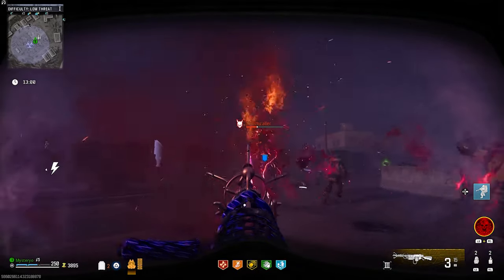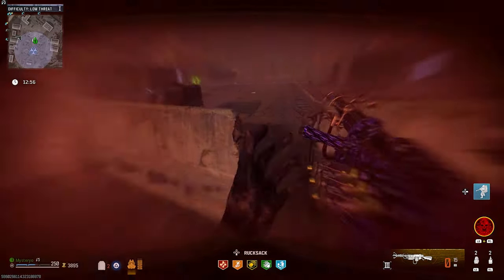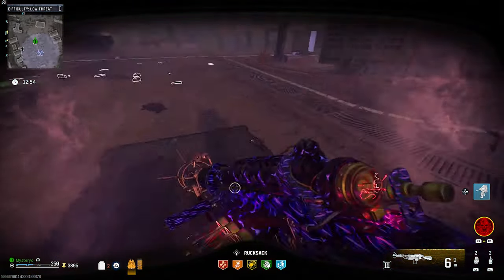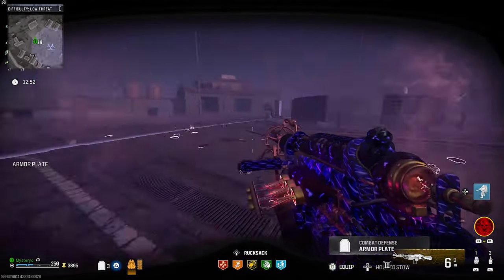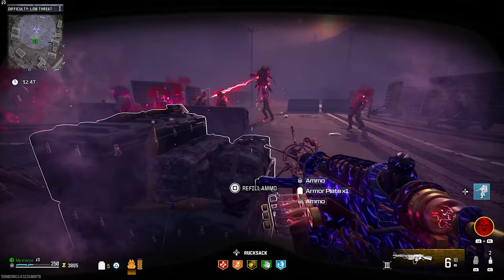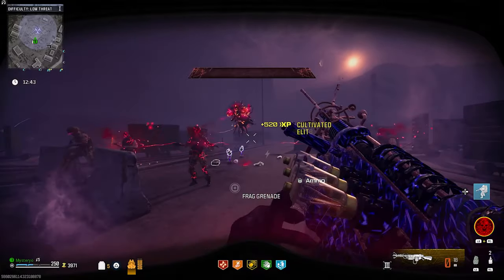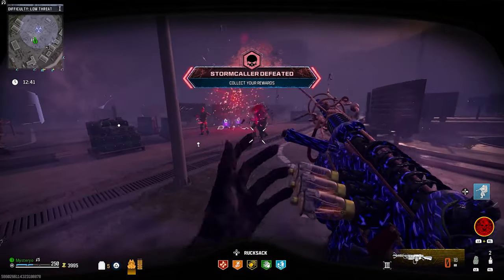Keep in mind every elite enemy has a secret critical spot, so if you shoot the Stormcaller's hand when he is doing the lifesteal attack, you not only stun him but deal a lot of damage, similar to getting a headshot. To progress, you have to break the mask 3 times. After you've damaged the boss enough and his health is really low, make sure you're inside the Storm to defeat the Stormcaller so the kill counts for the challenge.